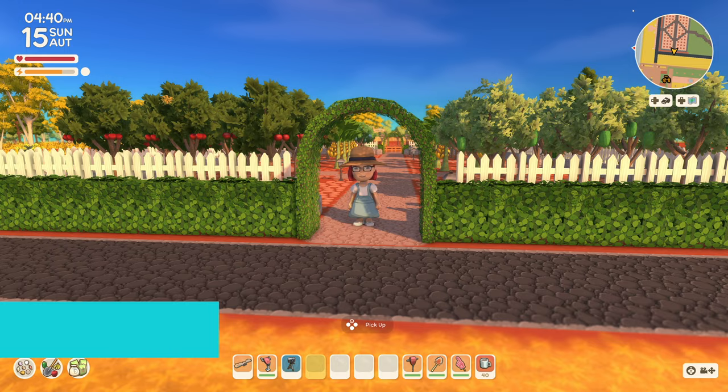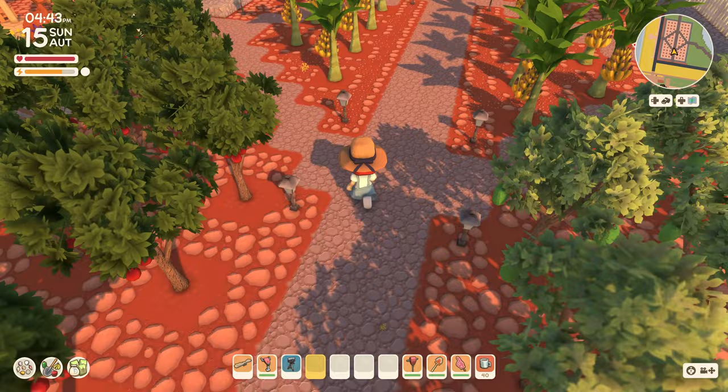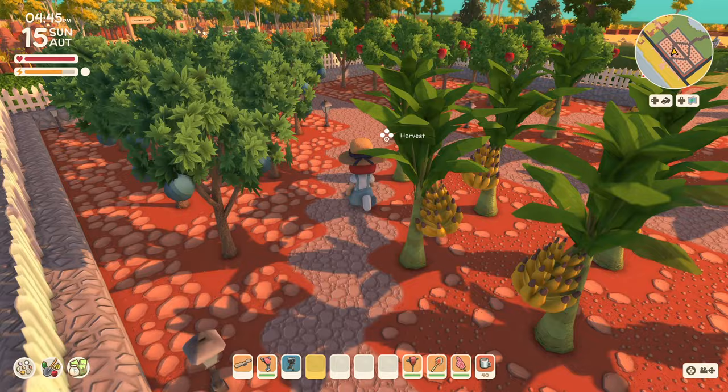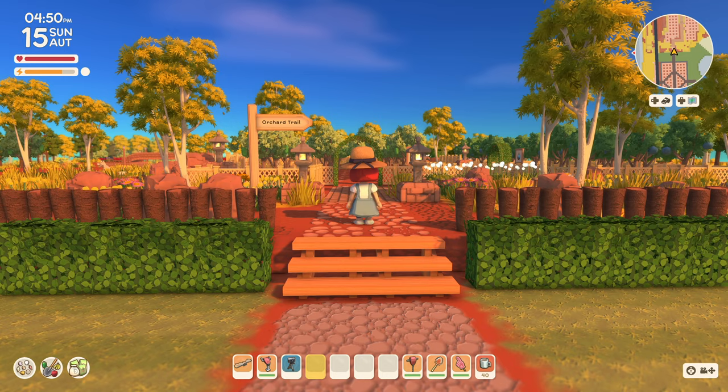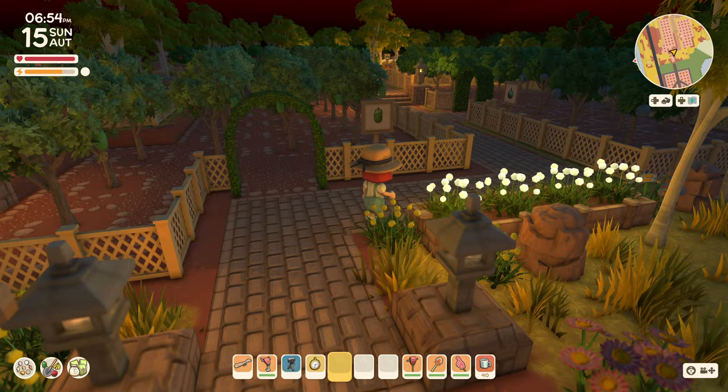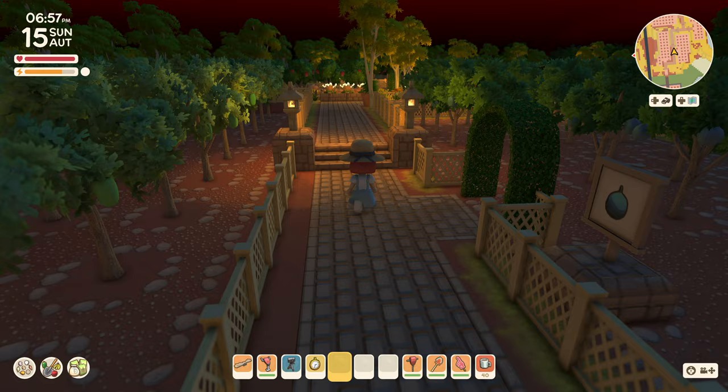The original orchard still stands here — nicely spaced out, even a mound of fruit trees. It expanded into the orchard trail once we were able to make jams. I thought an orchard trail would be a nice alternative to long rows of trees. It's pretty yet organized. And at night, the warm glow of the stone lanterns gives off the coziest vibes.